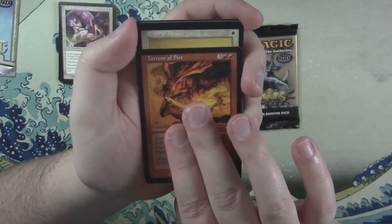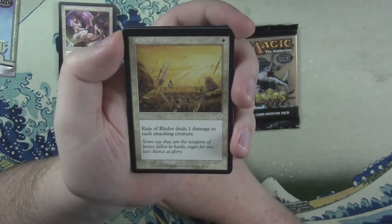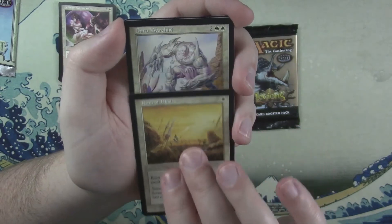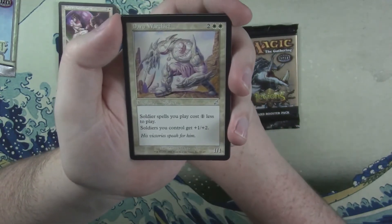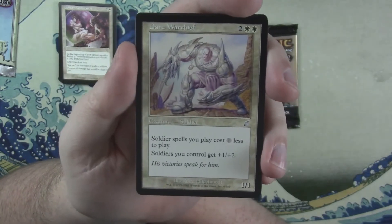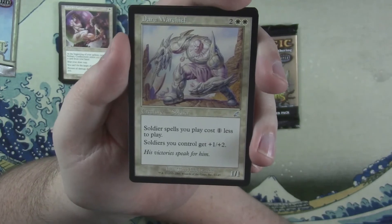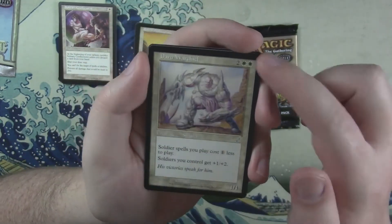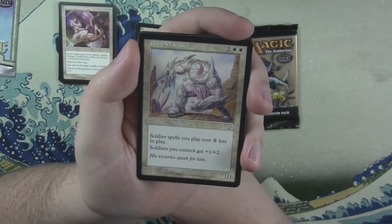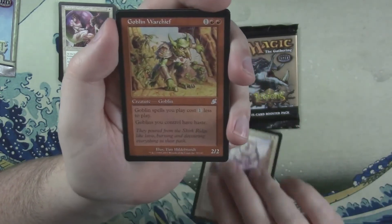Torrent of Fire. On to uncommons — Reign of Blades. Hey, a Daru Warchief! Not a bad one. This is good for soldiers as a tribe — they cost one less and get plus one plus two, so he comes in for four mana as a two-three and makes all your other soldiers cost less. Not so bad.